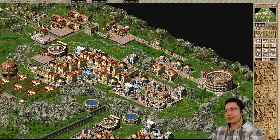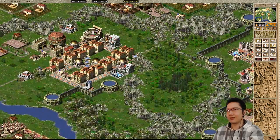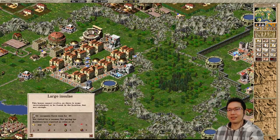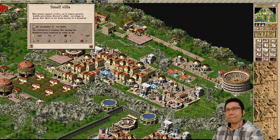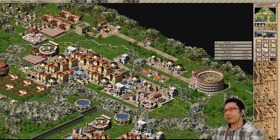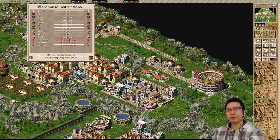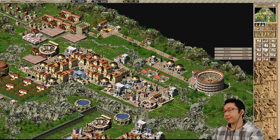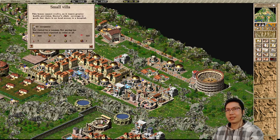We just have to wait for this market lady to walk down by these houses. This city needs workers - there's plenty of room for people to move in: 30, 40 capacity. Wine should be distributed here. I need a hospital. I think I'm going to move this warehouse over here and have it accepting wine so I can fit a hospital right here. Got a hospital down. So we've got villas now.